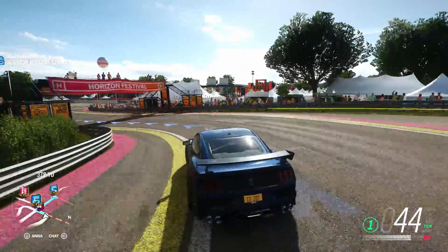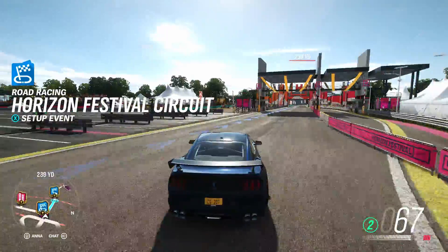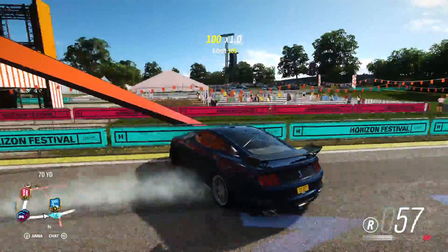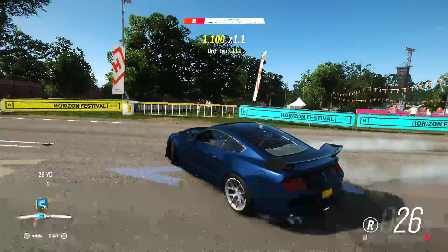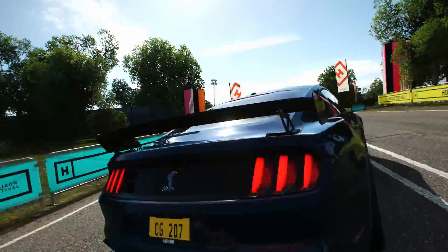People are doing crazy builds with it — drift builds, stance builds, drag builds — but I just went with a race handling type build. If I wanted a drag build I would just use a Routine. That's the most similar thing. This thing does look really nice in stance though.